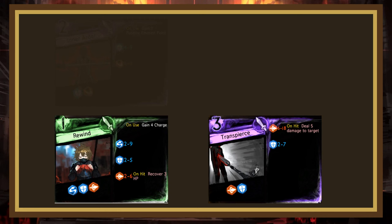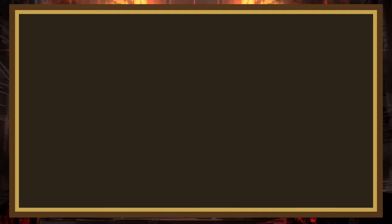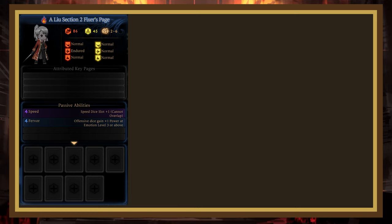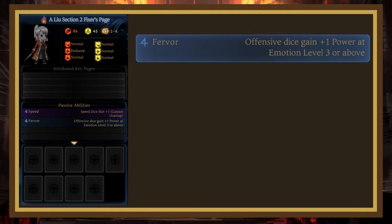Generally, as long as you avoid clashing into Sturdy Defense and prioritize clashing with Emotional Turbulence and Flow of the Sword, you shouldn't have too many issues. Having pages with a block on 2 will be nice to counter Inner Ardor, and you might end up needing a lot of sustain in the form of haulers, keeping in stride, or corpse cleanup if you're really struggling. Since you'll have the same amount of dice as the layout fixers, having counter dice or making sure to have hanging defensive dice will make the fight easier. This reception doesn't give you any strong key pages — although the layout fixers have Speed and Fervor, they don't have much else — so you're better off just attributing Fervor to your other librarians and slotting in Emotional Turbulence into basically all your decks.